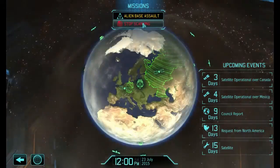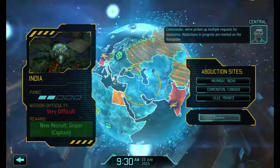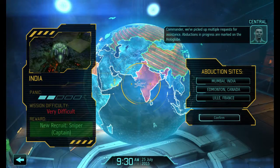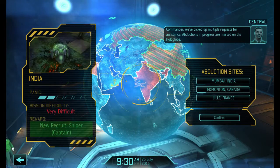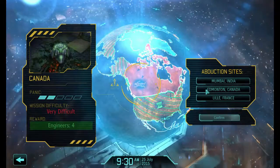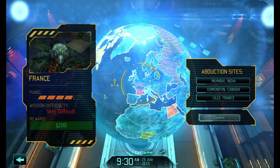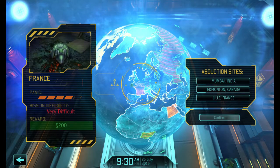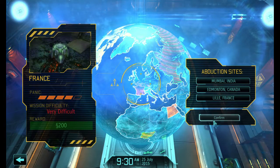Council reports — probably the next major event. Looks like we're heading to an abduction site. Commander, we've picked up multiple requests for assistance — abductions are marked on the hologlobe. India is not particularly panicked, nor is Canada. France, however, is somewhat panicked, and somewhere I really don't want to lose because getting another satellite up in this network is going to be much easier. So we are heading to Lille, France — it's just across the border.